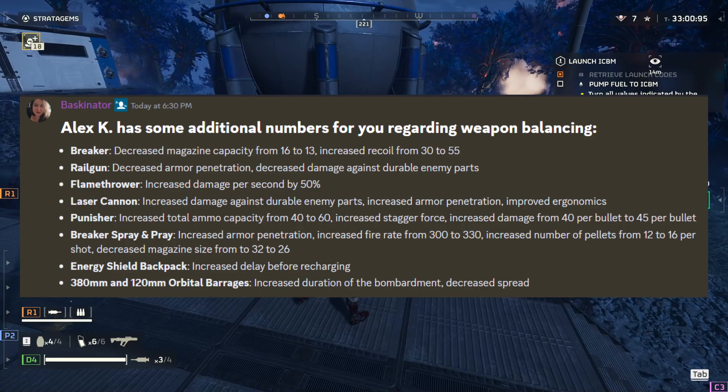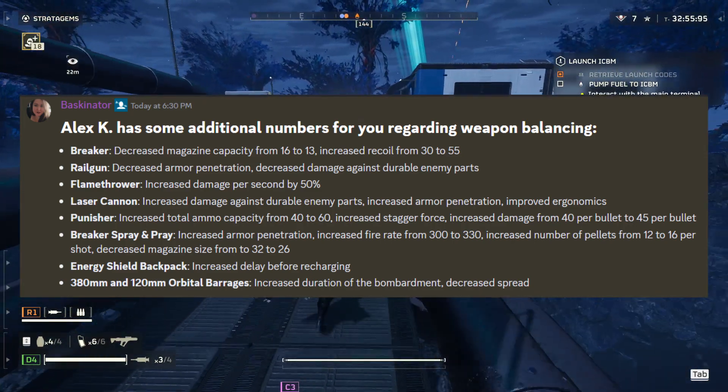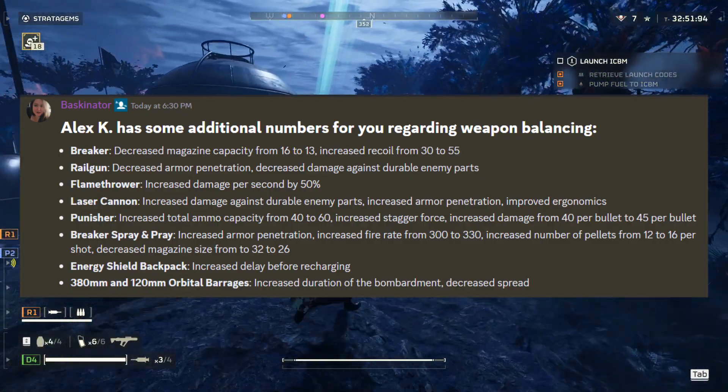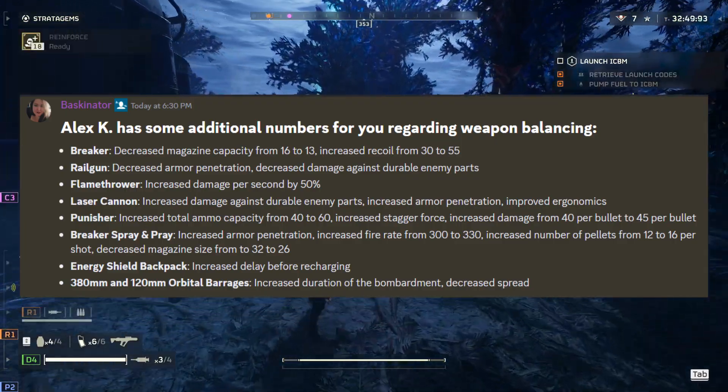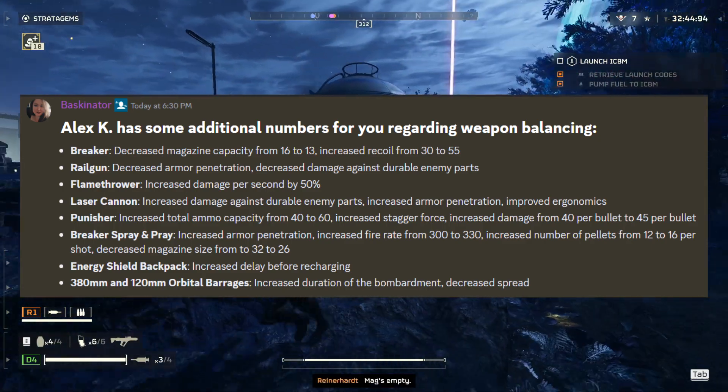Breaker Spray and Pray — like I said earlier, that's the first one I'm gonna test. Energy Shield Backpack: I expected them to increase the delay of the shield before it becomes available again. And pretty much the 380mm and 120 — it's more accurate and more deadly.